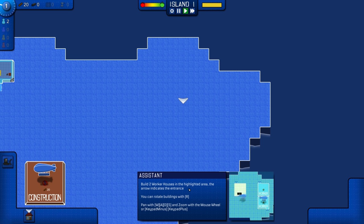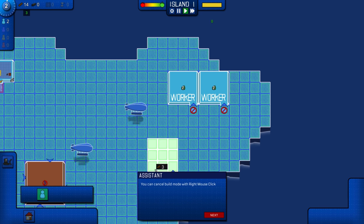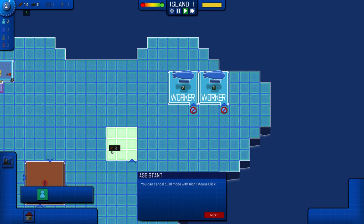Build two worker houses in the highlighted area. Okay, so we get some houses here — worker house. We'll get two houses right there. Also, they get built by blimps. Wonderful.